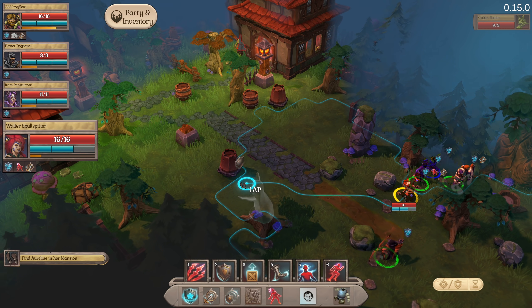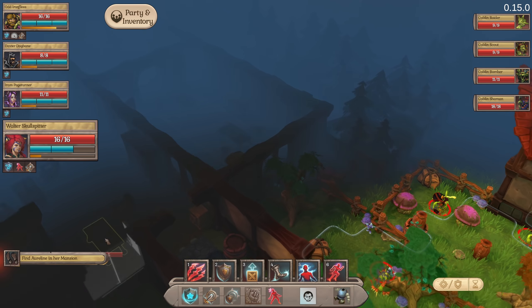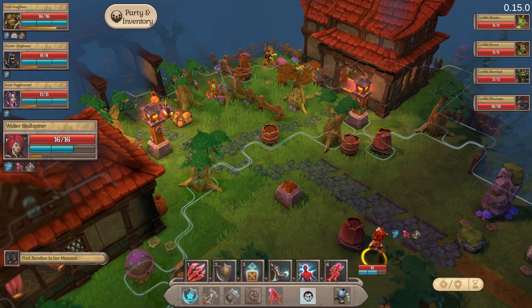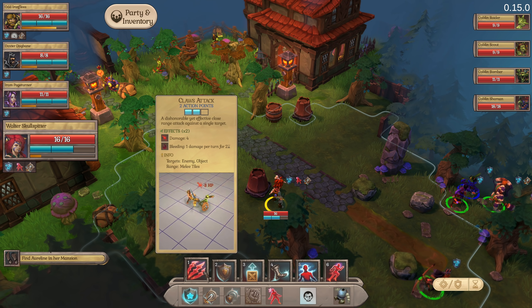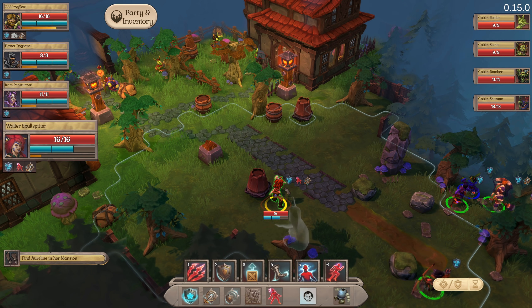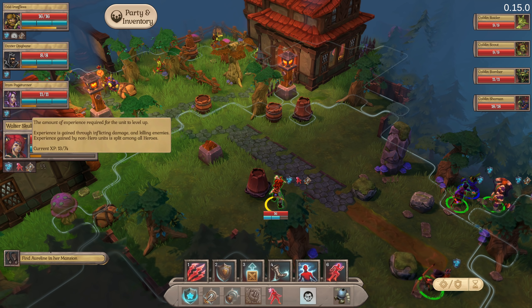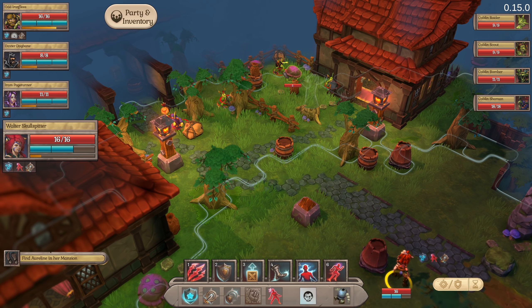Walter Skull Splitter is the Savage or Barbarian class. Let's get moving. We've activated the party - you can see the overall goal down here: Find Aureline in her mansion. We're probably going to have a few groups to go through. New abilities on this one include a Claws attack - she attacks twice for four damage and applies bleeding. We've got the Daredevil stance - when you activate this, you get extra AP. You get three AP per turn per person and can use those however you want: attack first then move, move then attack, use an ability. This is the health, this is the AP, this is the experience bar, and these are the status effects on each party member.